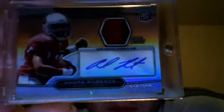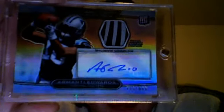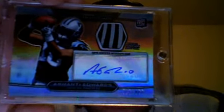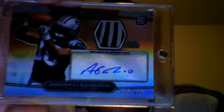First one we have is Andre Roberts, 637 out of 800, two color — red and black. Next we have Imani Edwards, 715 out of 800. I was trying to figure out what this patch was, but I believe it's the whiskers on the Panther logo. At first I thought maybe it was part of a glove or something, but I think it's the whiskers. Pretty cool.